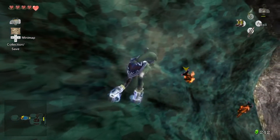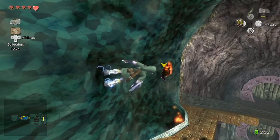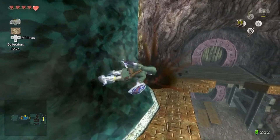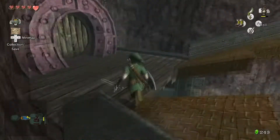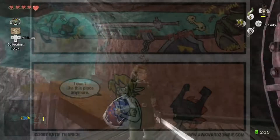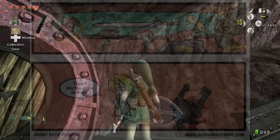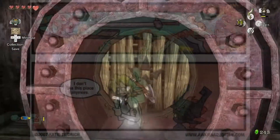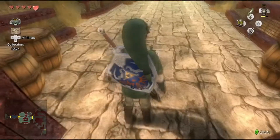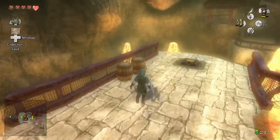Gripping the iron boots on these magnetic surfaces will allow us to walk onto the walls - and apparently not have gravity affect Link's cap as much. In fact, if these were really magnetic walls, I'm pretty sure the sword, shield, buckles on his outfit, maybe his earrings, maybe his tunic because it looks like there's chain links under it - everything on Link would probably just be sticking to the walls. But it's a video game, so we just have the boots stick to the walls.